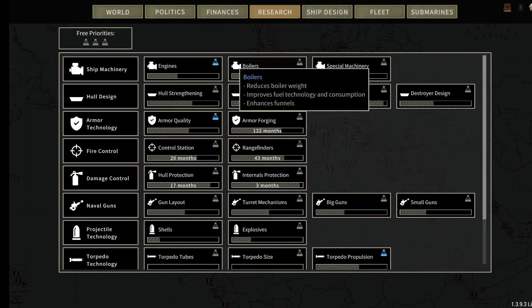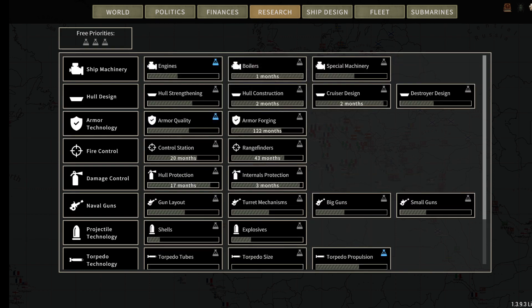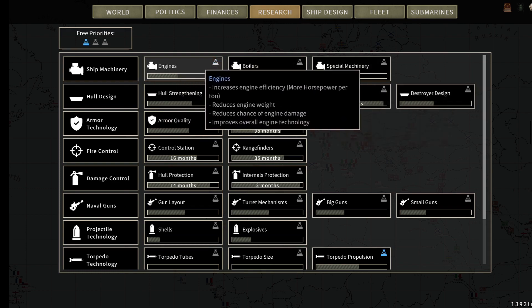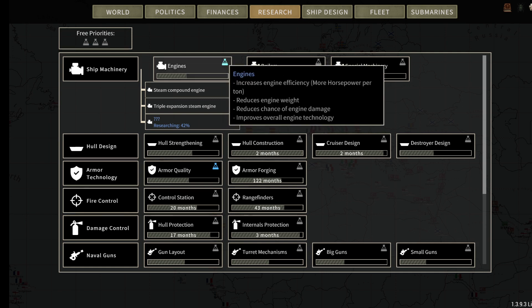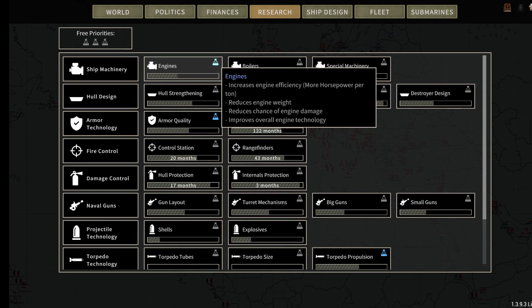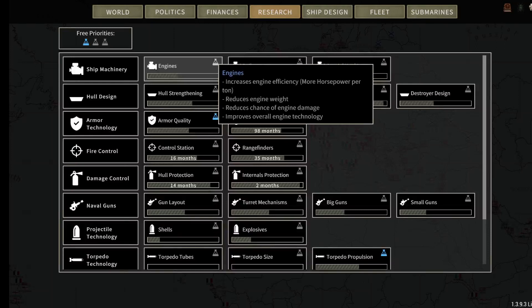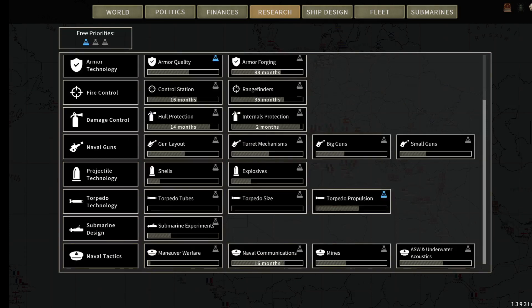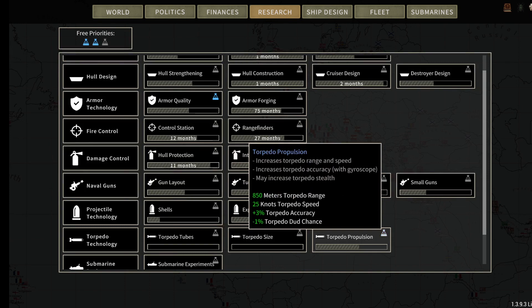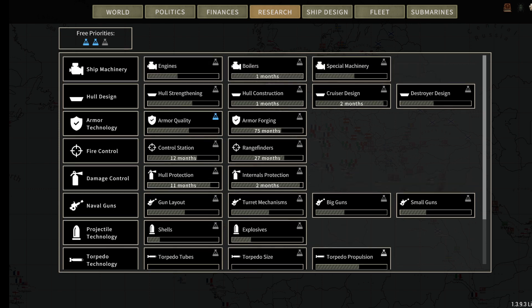If your research gets down to a month, they take off the priority to see if it's still a month remaining. I'm saving eight months on rangefinders by not having engines clicked on right now, and saving a month on internal protection. If I click feeder propulsion off, that brings hull construction down to a month. My problem is I don't know if I'll remember exactly where I put the priorities, but it does speed up some other technology, so I'll do that.